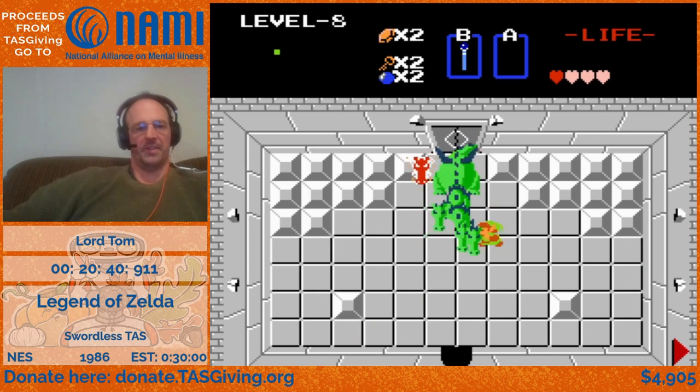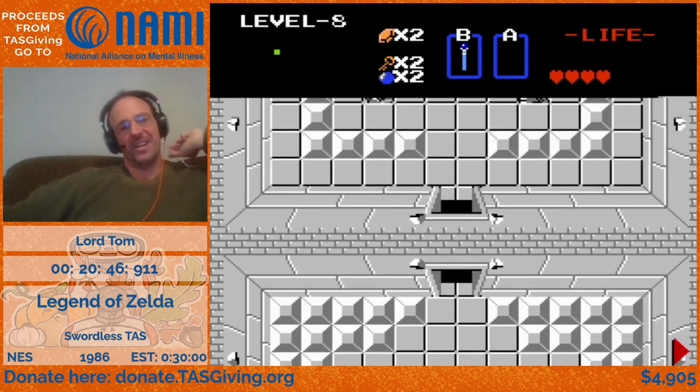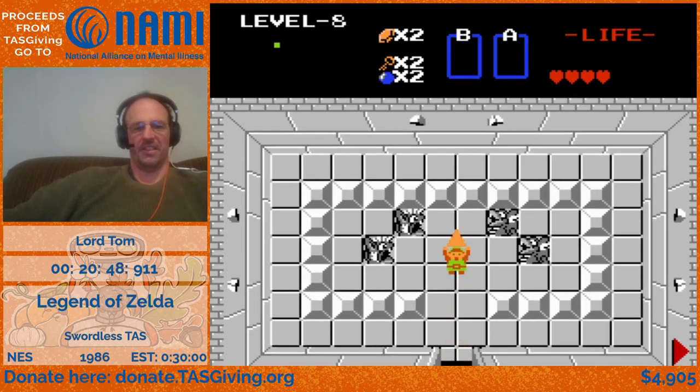We could not kill the boss here without the wand, hence the swap there. It's much faster than in the regular TAS using the wand rather than the wooden sword.